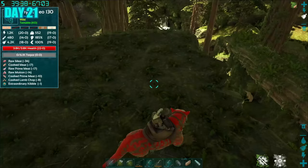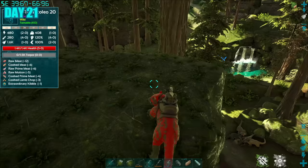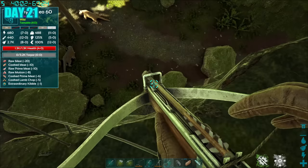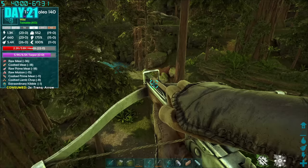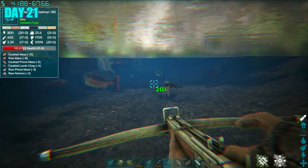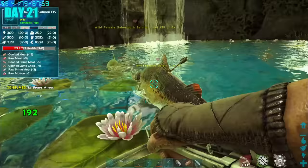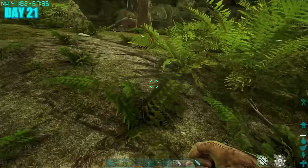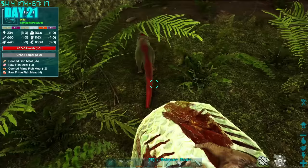It was day 21 and would you believe it — I found another high-leveled R-type Thylacaleo, even better a perfect mate for the Thyla I already had. So of course I had to go and tame it. I hooked myself on the side of a cliff, took out the unwanted Thylas, then focused on tranking the one I wanted until it was knocked out. I got it the food it needed, and while waiting for it to tame up I decided to also tame an otter — I needed to take out a fish and feed it. Much easier said than done, but I still got the tame.